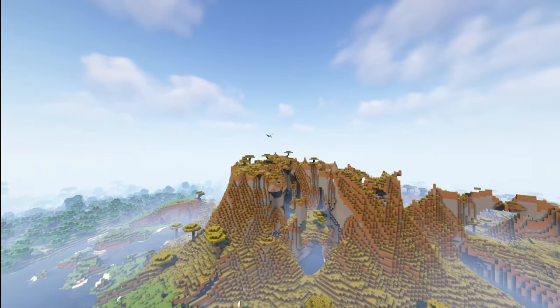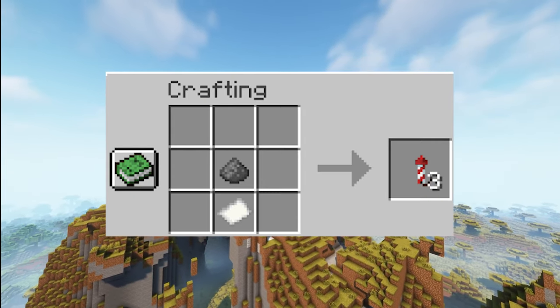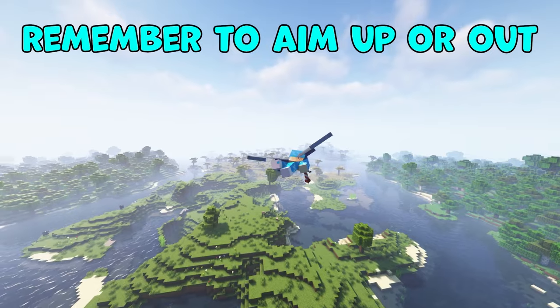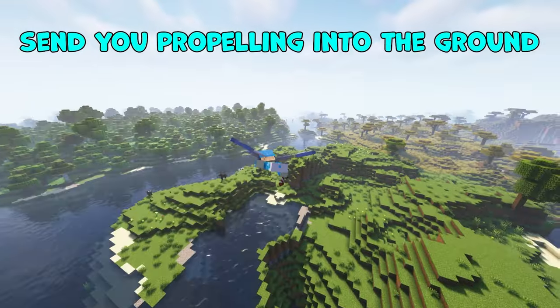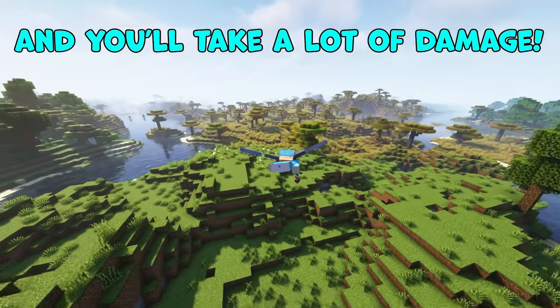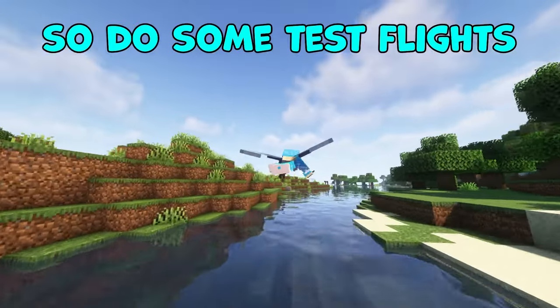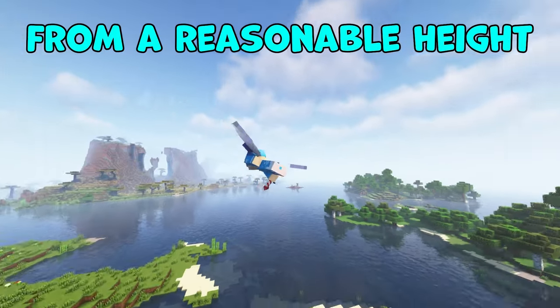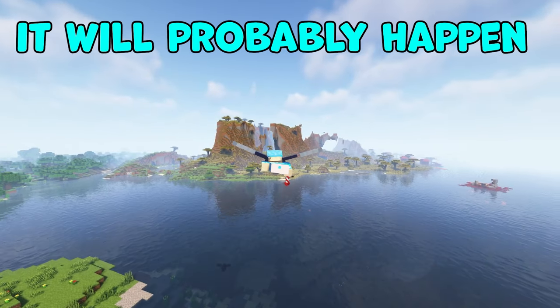To fly with your new wings, double tap spacebar and you'll start gliding. Use fireworks made from gunpowder and paper to propel you in the air. Remember to aim up or out, as aiming down will send you propelling into the ground and you'll take a lot of damage. Controlling elytra can definitely take a little to get used to, so make sure you do some test flights from a reasonable height so that you don't crash too hard — because trust me, it will probably happen.